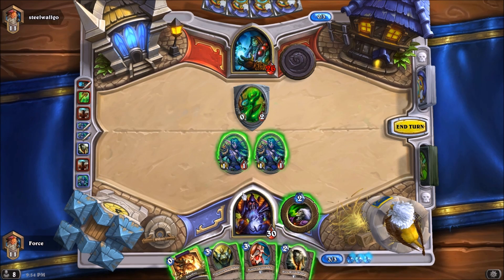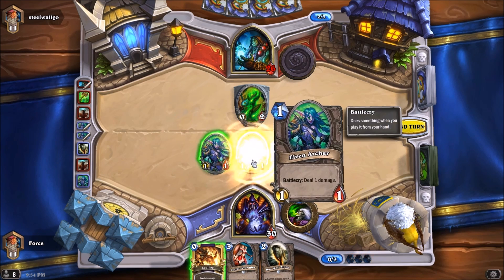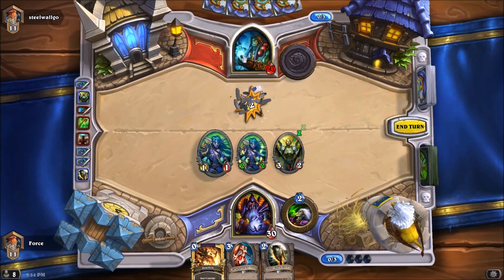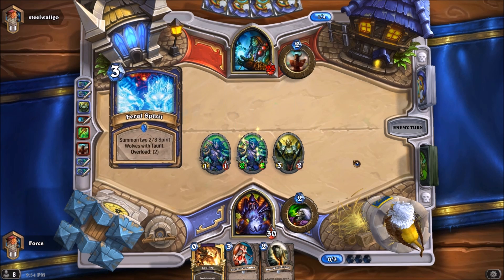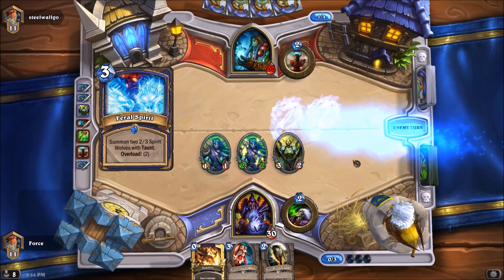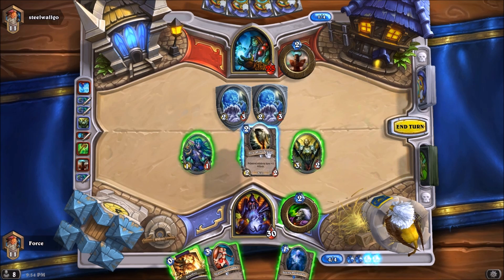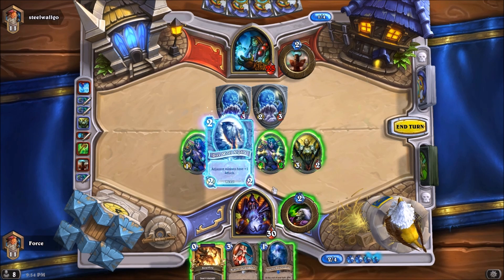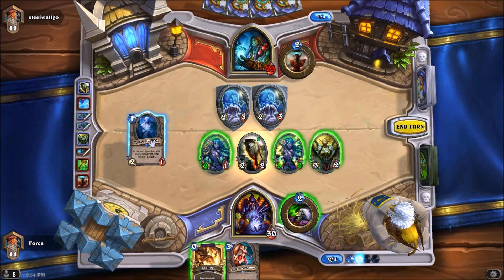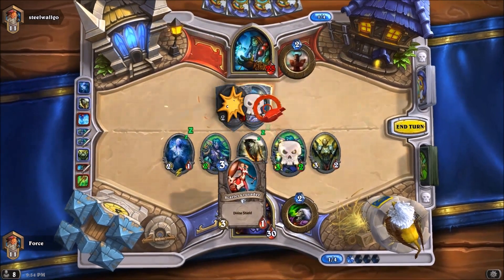If we Shatter Sun Cleric next turn, we could Direwolf Alpha. And if we draw a 1 or 2 drop, we could also play that. So let me go with this route. This way, if I draw a 1 or a 2 drop next turn, I'll be able to play the Alpha as well as whatever my draw is. Or I could play the Alpha and just tap. I try to think of that mana curve as you play these cards. There's a Feral Spirit — this is probably going to force my hand to toss down a Soulfire. So we're going to be Soulfiring. We'll lose the Crusader. This way we don't lose too much of our board here.